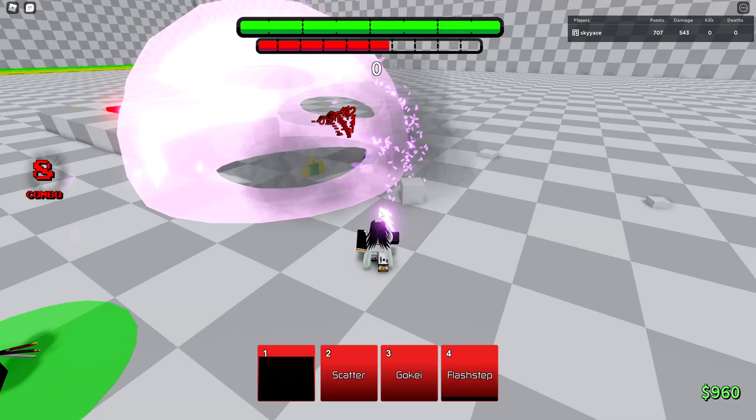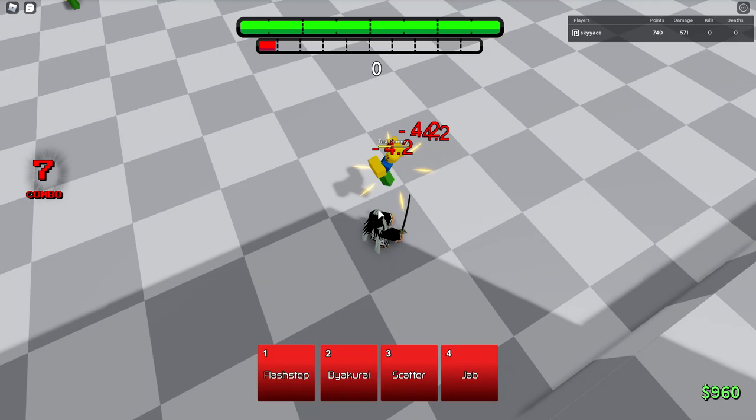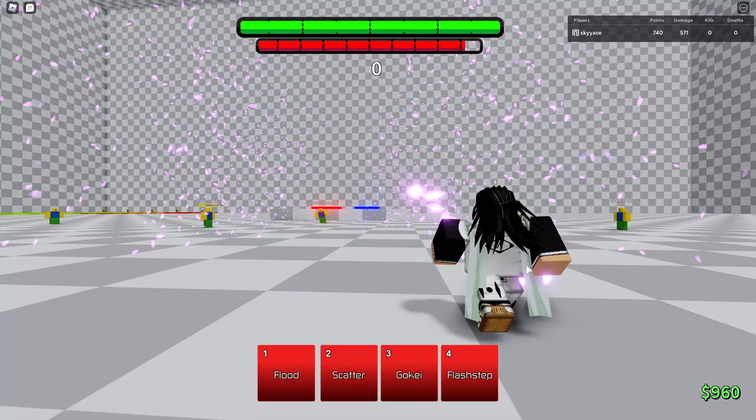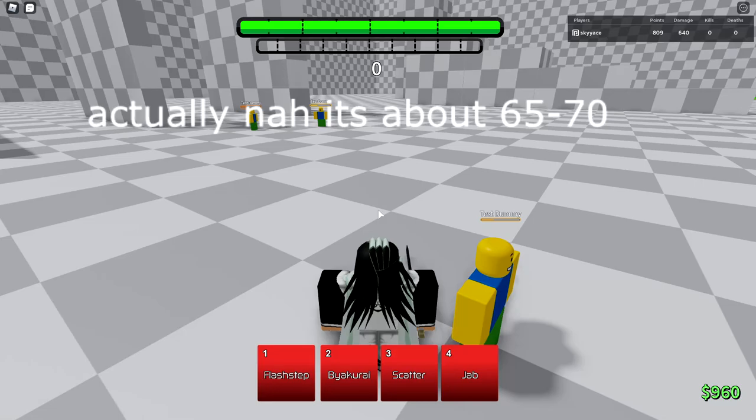Only use Goki as a last resort. Don't pop Awaken and then use Goki instantly, unless your enemy is on their last life at like 75% HP. I want to see how much damage Goki does in total. This is a test dummy at max HP. That does around 60 to 65 damage. So only use Goki after an M1 combo, because it's going to take your Awakening.